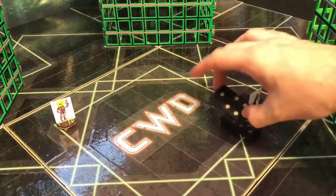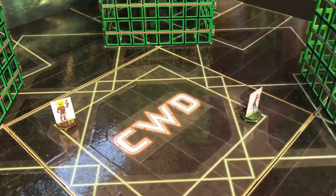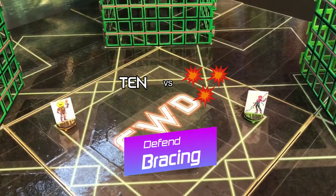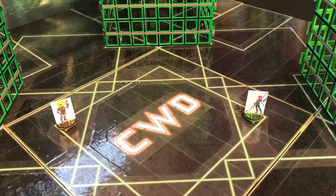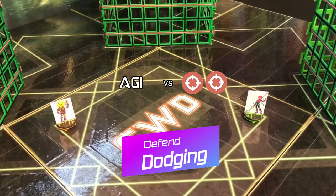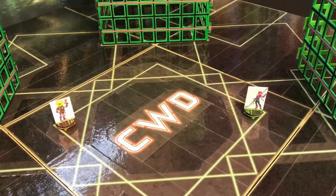Now let's touch on Onibagatia's options to defend. She can pit her tenacity against the attack's power in a mitigating defense called bracing, or pit her agility against the attack's accuracy in an all-or-nothing style of defense called dodging. Let's touch on each style of defense briefly.